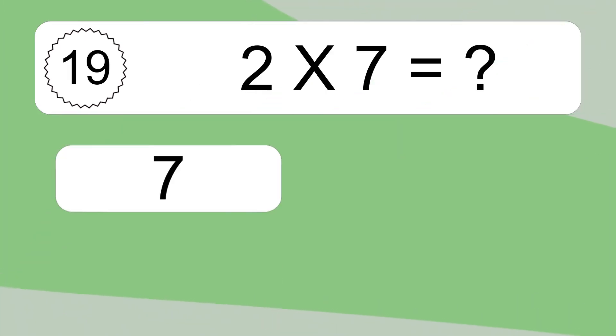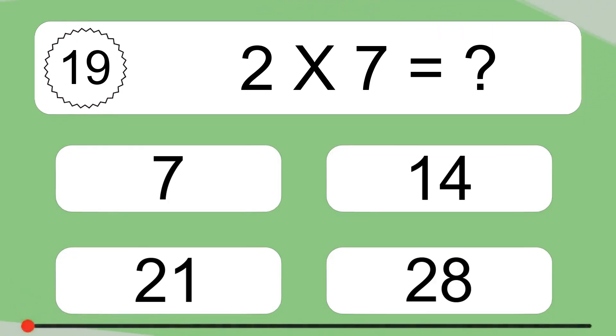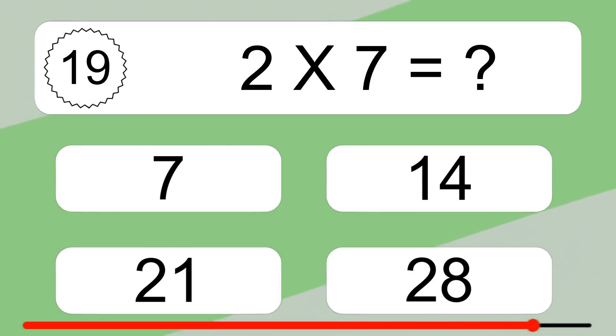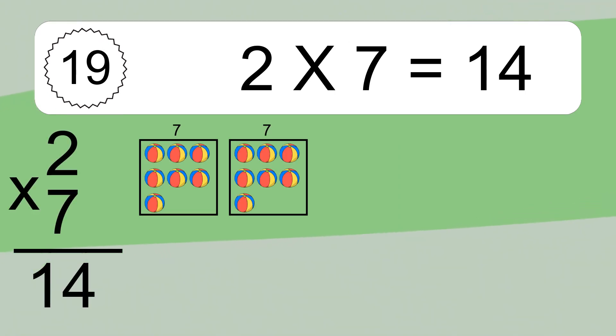2 times 7 equals what? 2 times 7 equals 14. We have 2 boxes, and each box has 7 colorful balls inside. If you count all the balls in all the boxes together, you will have 2 times 7 balls. This equals 14 balls.